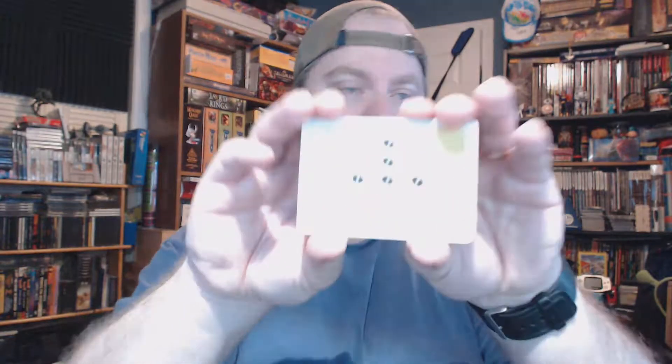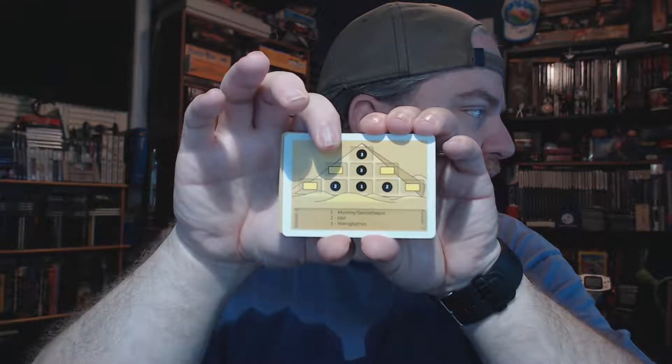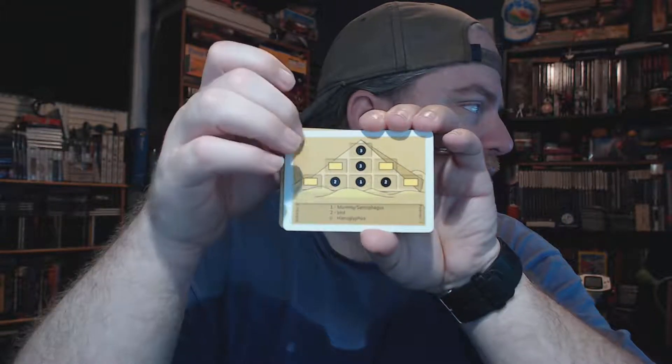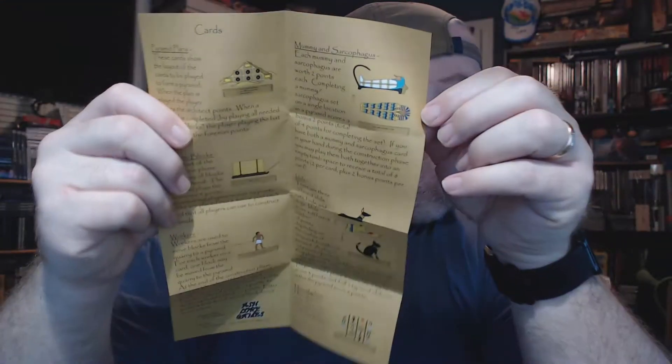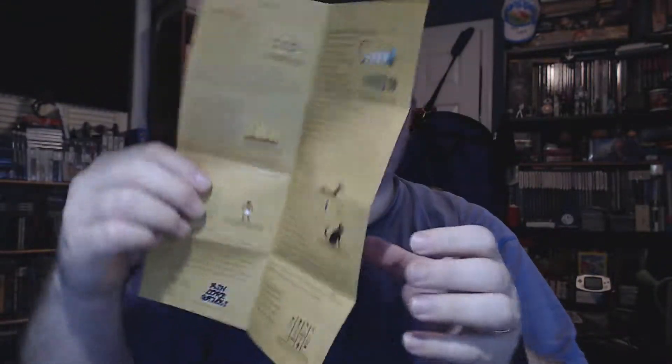These cards are all used to try and build the pyramid. Looking at the white-bordered plan card, we have a pyramid with different spaces: a mummy sarcophagus at position one, idols at two, and hieroglyphics at three to finish it off. The remaining spaces are limestone blocks. It looks like a pretty fast game — there's surprisingly very little to the game other than the deck of cards. We've got the mummy and sarcophagus, pyramid plans, limestone blocks, idols, workers, and hieroglyphics.